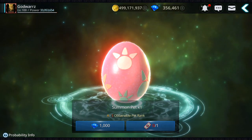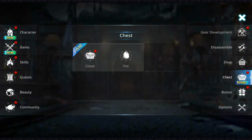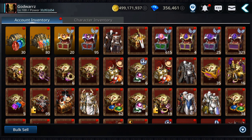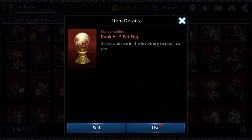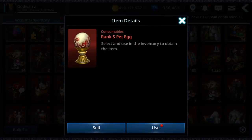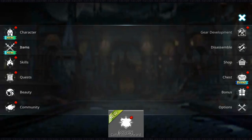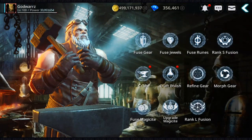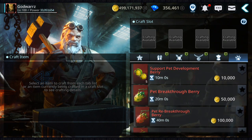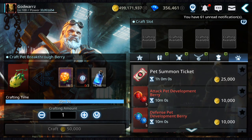So let's see how you can get those pet summon tickets. You can also get them through events — I have here a few: Rank A-to-S pet egg, Rank S pet, and 10 S pet eggs. But the best way is by crafting. If you go to crafting and go to the last tab which is for pets, you'll see all the materials you need for pets — like the berries, all types of berries — and the pet summon tickets are on top.